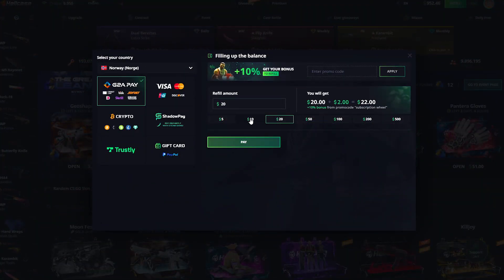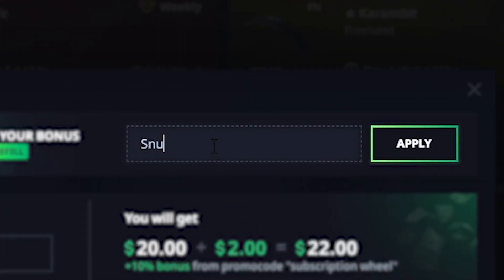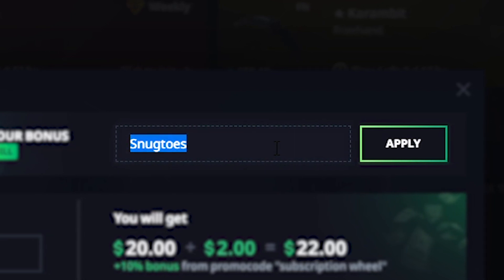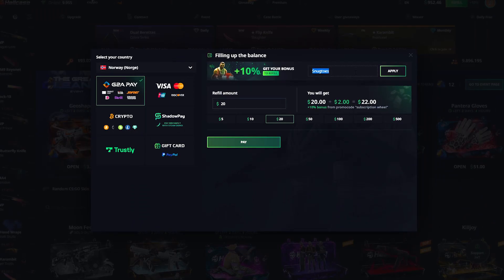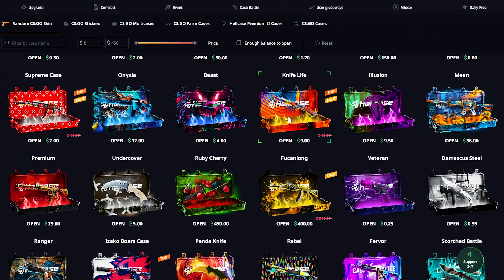Wanna play some case battles, want to open some cases? You guys can go right here, type in my code which is Snaktoes, hit apply, and it's gonna give you a 10% deposit bonus on your first, 7% on your second, and on all the other ones a permanent 5% deposit bonus. There's some discounted ones right here.